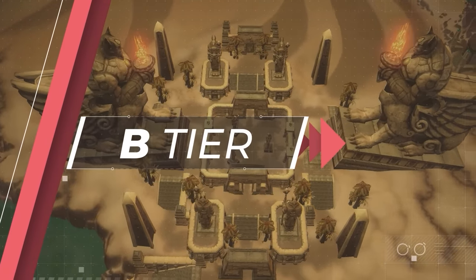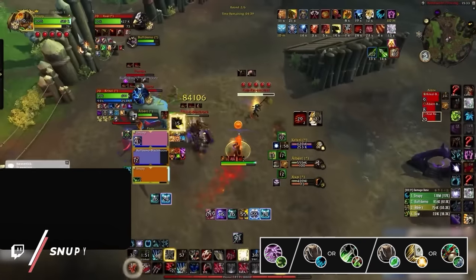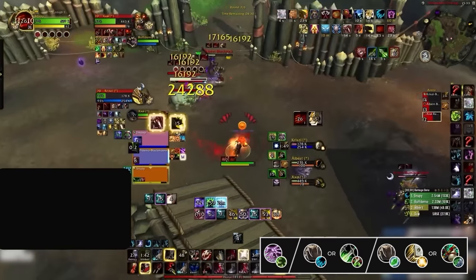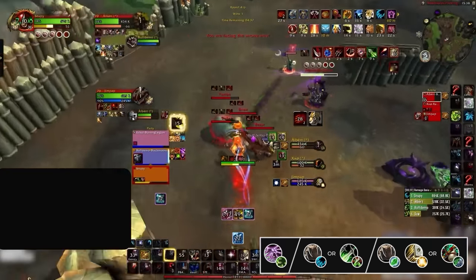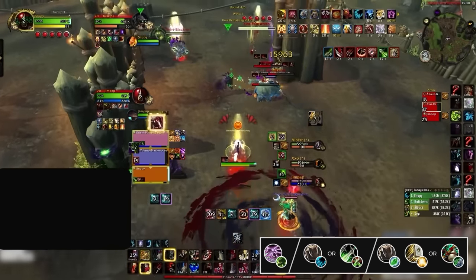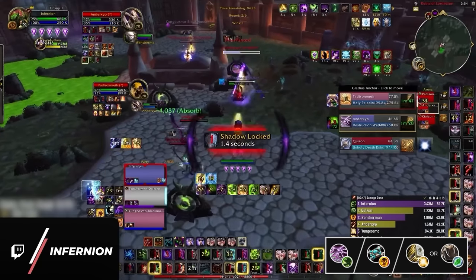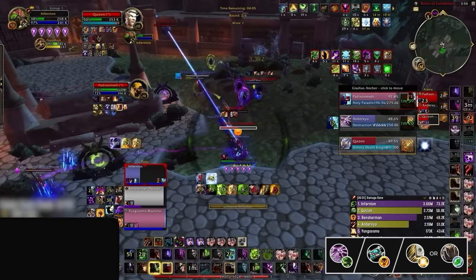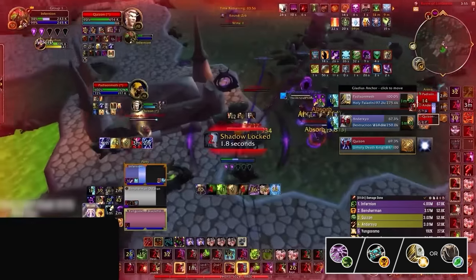Moving down to the B tier, we have some compositions for those less fortunate classes. Affliction Warlocks can do a lot of damage in the right scenarios but are easily locked down if tunneled, interrupted, or have their curses dispelled, and are generally very squishy. The first Affliction Warlock composition pairs with a Feral Druid or Assassination Rogue and either a Restoration Druid, Holy Paladin, or Fist Weaver. This combo can do incredible cleave damage to the entire enemy team while the Warlock tries to keep themselves alive through kiting and self-healing — but both DPS are vulnerable and can simply be locked down and killed in seconds. The other B-tier Affliction Warlock composition pairs with a Shadow Priest and either a Holy Paladin or Restoration Druid, aiming to rot people down with silences and Horrifies on the healer. Unfortunately, Shadow Priest damage isn't quite high enough and both Affliction Warlocks and Shadow Priests take some of the highest damage in the game, making this dampening comp far too high risk.